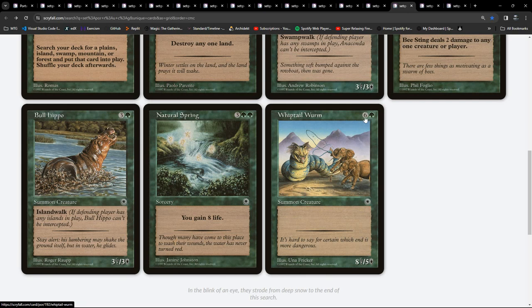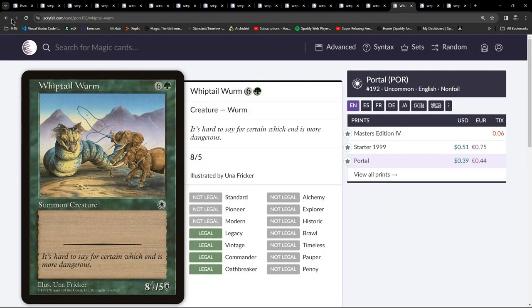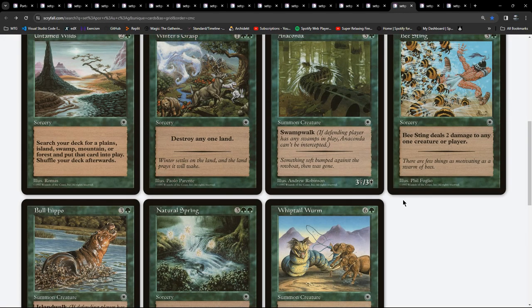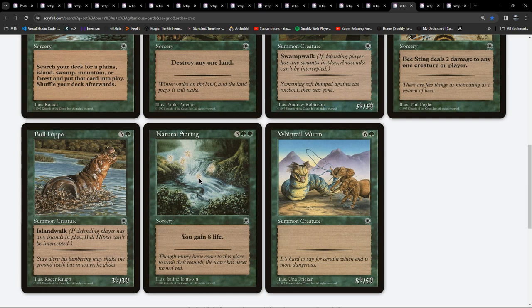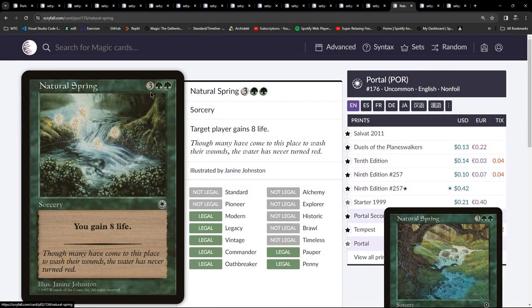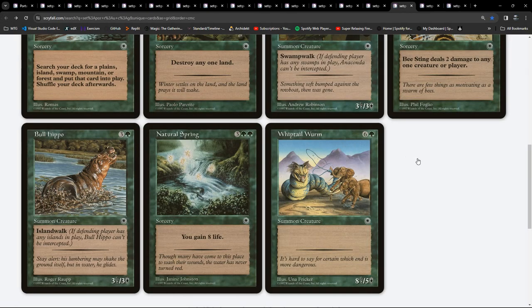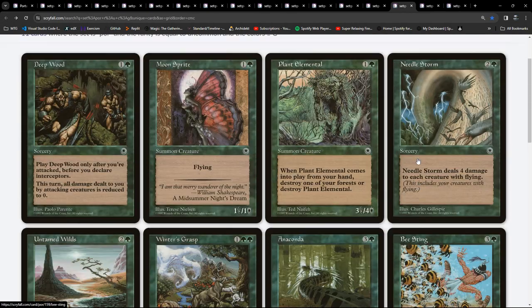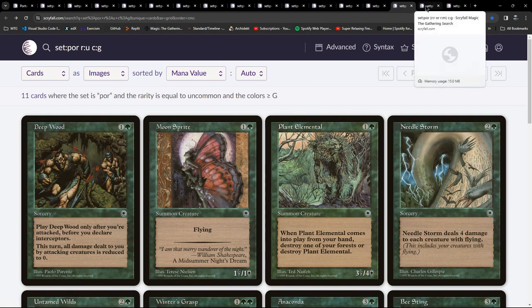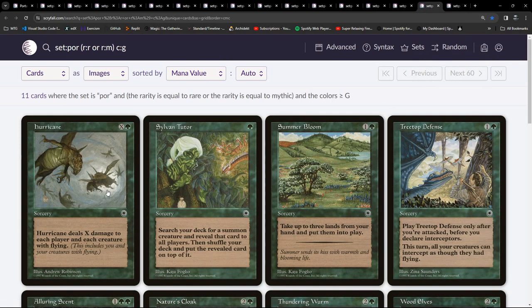Anaconda is in here. Bee Sting. Whiptail Worm - an 8/5 for seven. Just notice the amount of vanilla creatures here. Also Natural Spring gains eight life and turns up all over the place.